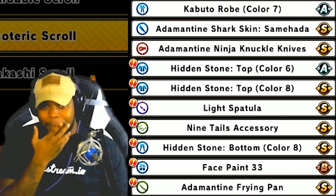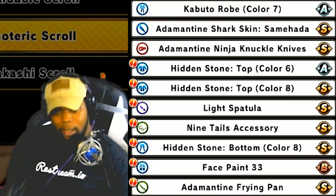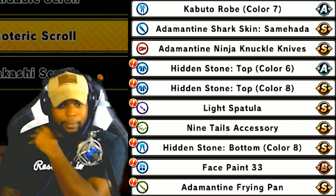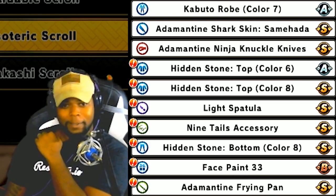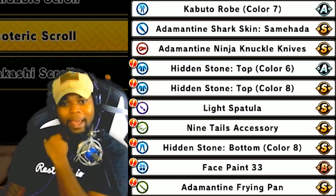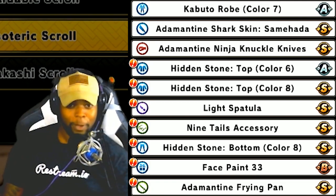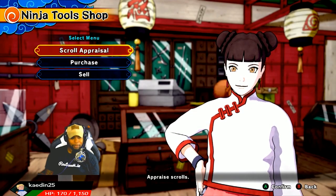It looks like we got another Semi-Hara — we already got that, so we won't be previewing that. The Ninja Knuckles — we got that already. We got a Hidden Stone top color number 6, Alpha, grade A. Hidden Stone top color number 8. Boom! Super, grade S. We got a Light Spatula, grade S. Nine Tails accessory, grade S. Hidden Stone bottom color 8, grade S. Face paint 33, grade B. And the Adam and Tyne frying pan, grade S. Now we're gonna look at all of those right now. That was a good pull!